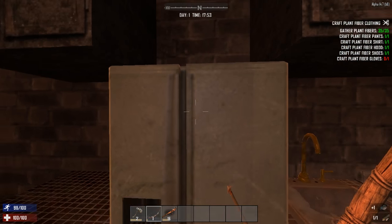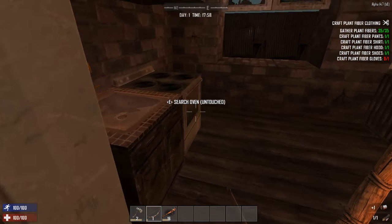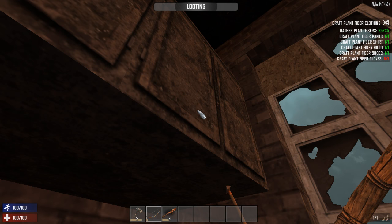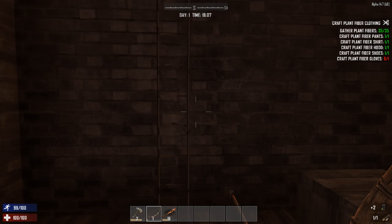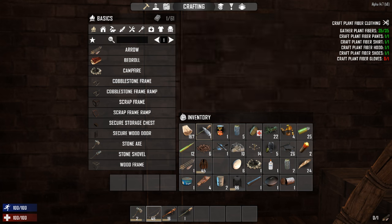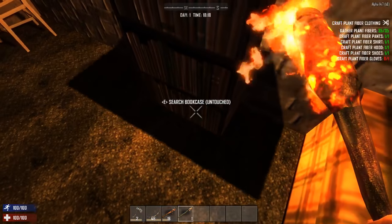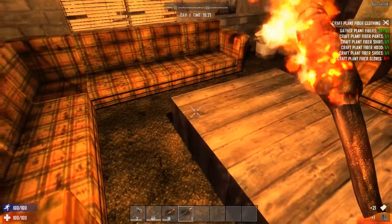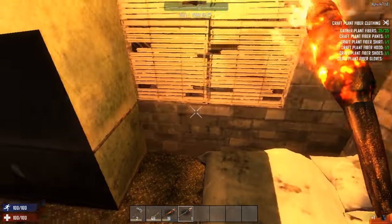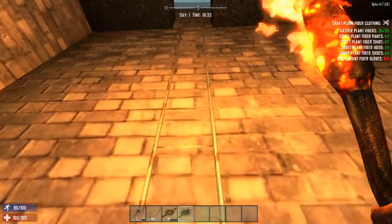Cook pot — yay! In the morning we're gonna work on fixing up this place a little bit and searching the rest of it. We need to get in there at some point — ooh, books. We'll take that in the morning when we can see better so we can tear up everything. Take that. Now we're gonna head up to the roof and settle in for the night.